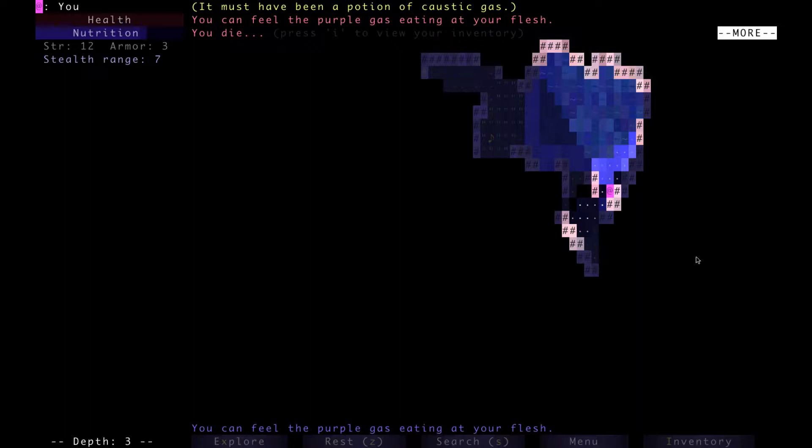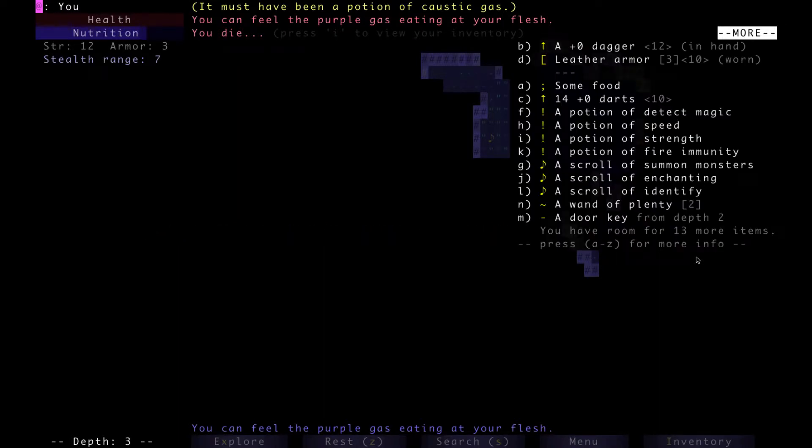Well then, that's been Brogue. Press space or click to continue. Press I to view your inventory. We had no potions of healing or life. We had a potion of strength. So here we can see some of the potions we can try to get later on when we play this.